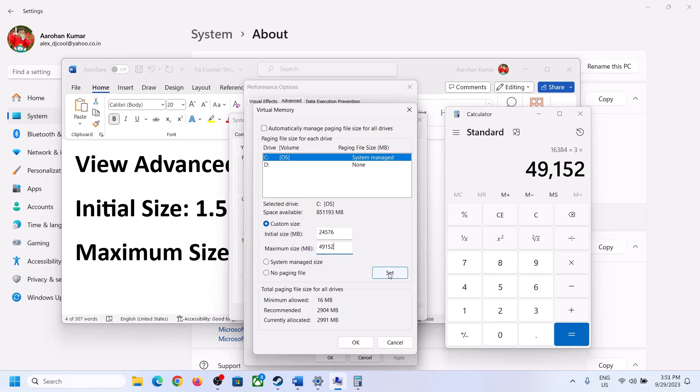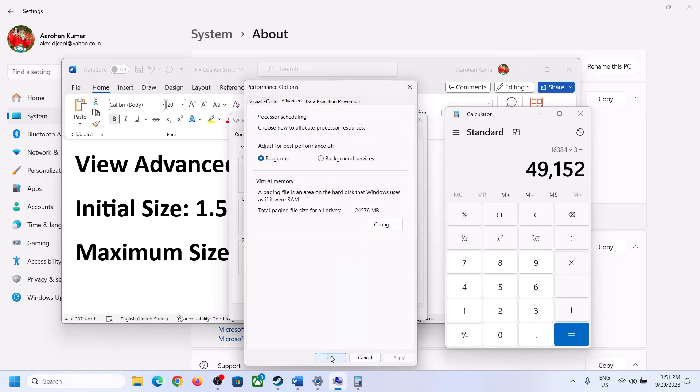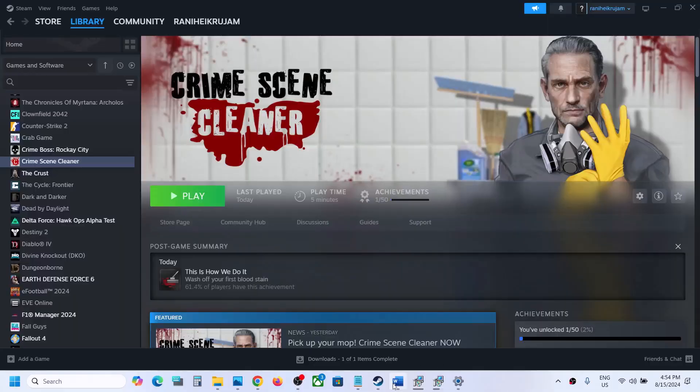Click Set, then click OK, Apply, and OK. Make sure that you restart your computer after setting the virtual memory.